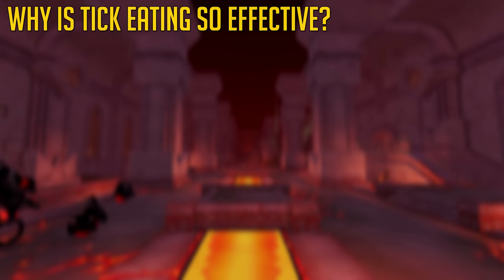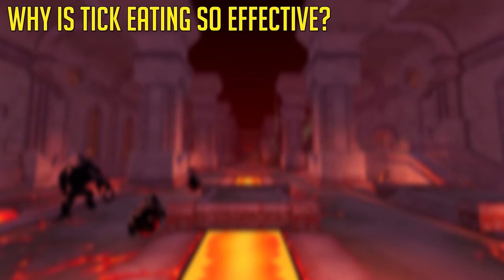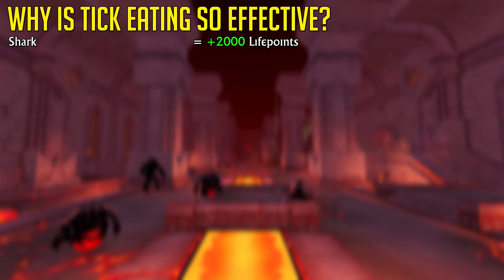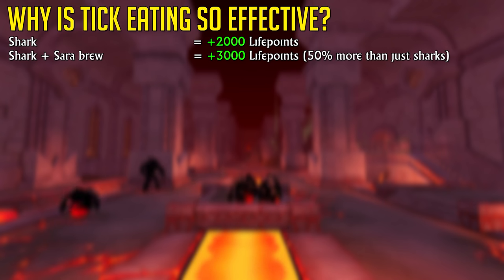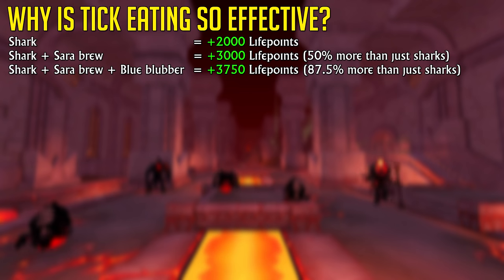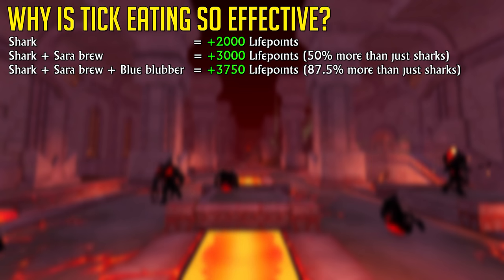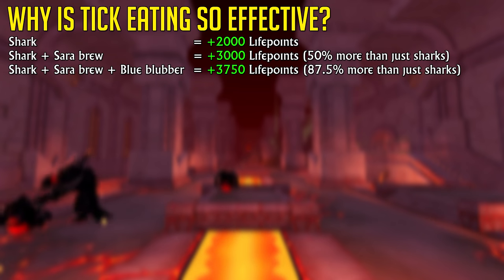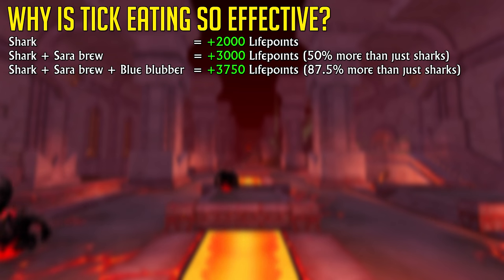If you want to know why this is so effective, take a look on screen. A regular shark will heal you 2,000 life points. If you were to use a regular Saradomin brew in combination with that shark, you'd heal 3,000 life points, which is 50% more than just using those sharks. If you were to add a blue blubber jellyfish to the mix, you'd be healing 25% more than the shark and the brew, or 87.5% more than just the shark. That's almost double the amount of life points in the exact same time frame.